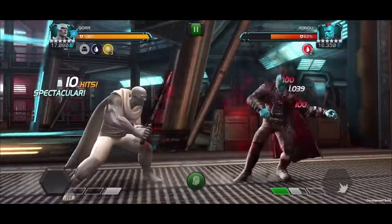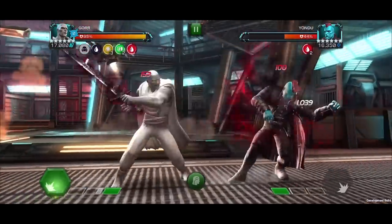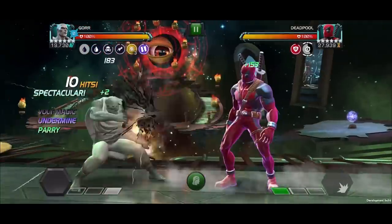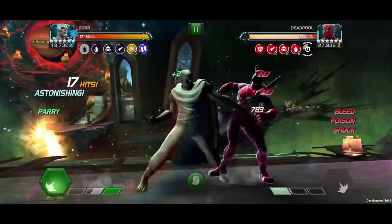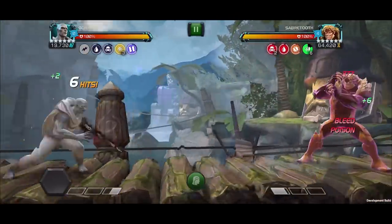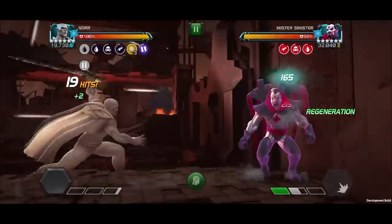With heal block immunity, taking on heal block nodes and champions will see Gore still able to heal while converting Willpower to Vicious buffs. With easy access to shock debuffs, Gore opens the door to damage on Thunderstruck nodes. Gore's ability to inflict poison debuffs allows him to inflict full damage on Acid Wash nodes. Inflicting multiple debuffs meets the requirements on Diss Track nodes.